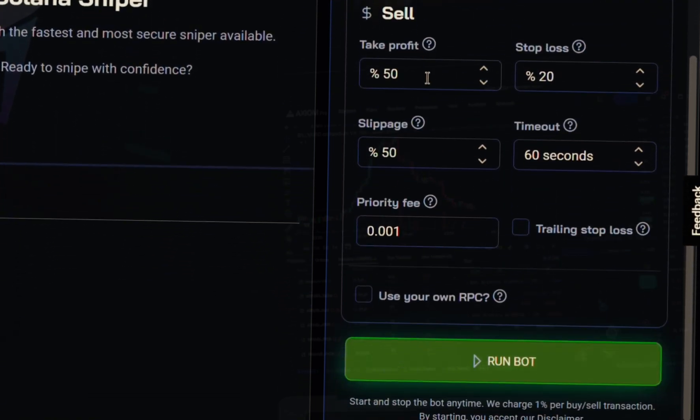Scrolling down to the sell settings: for take profit I'll leave mine at 50%. For stop loss — protecting your Solana — I'll leave mine at 20%. For sell slippage I'm also leaving it at 50%, because I want to guarantee I can get out of the trade. For the time mark I'll leave mine at 60 seconds — this kicks in if take profit or stop loss doesn't trigger. Priority fee I'll leave at 0.001.